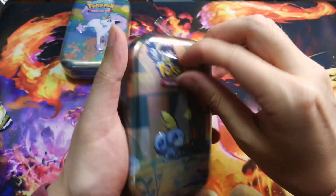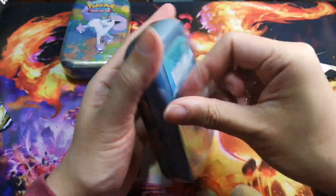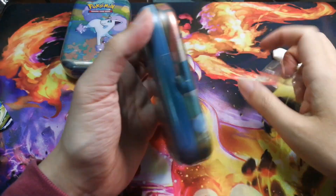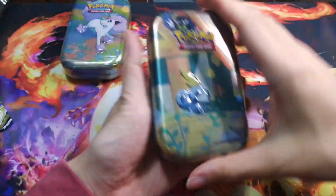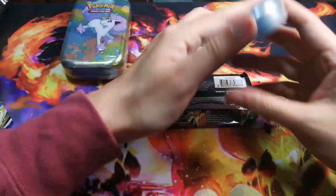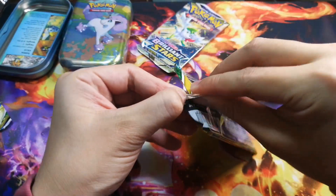Let's see if we have any luck with these Costco tins. Honestly, ripping English cards, I haven't had any luck at all — all my rips with English so far have been garbage, as you can see. We got that Garbodor V earlier. Maybe we can change our luck today. Let's see if the Costco gods give us an alt art or more garbage.